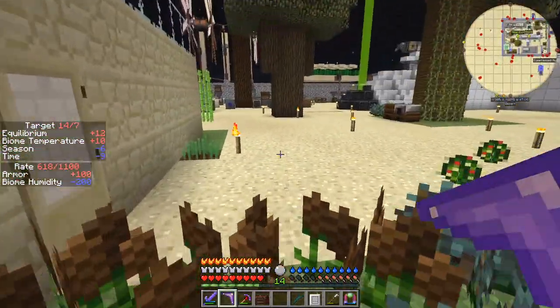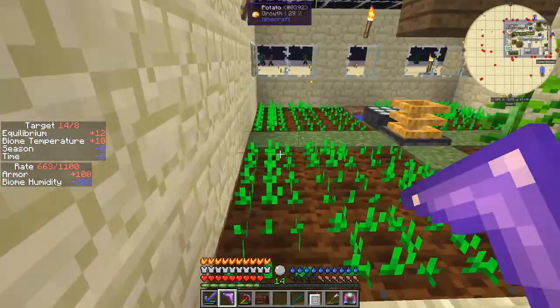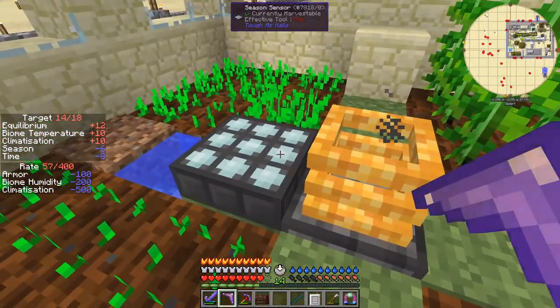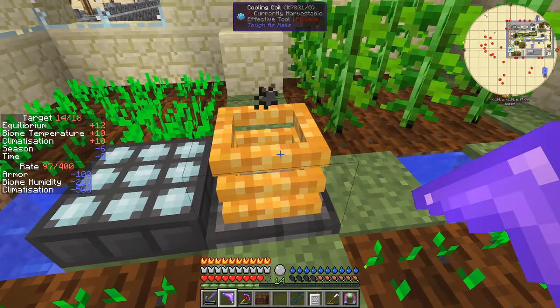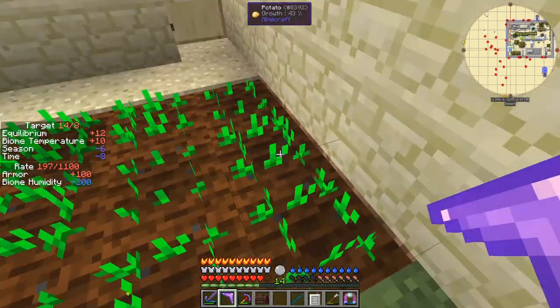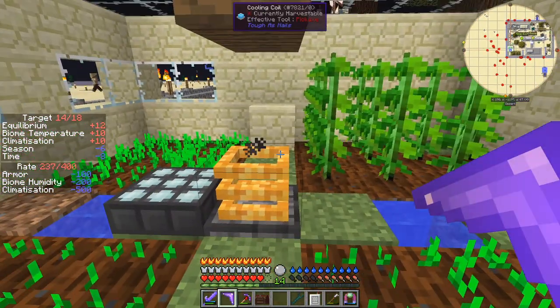Now it is winter, as you can see — this is the winter colour. Now if you look up here, the climatisation has just gone off. Did you notice that? Climatisation just went off, and now it's back on again. That's probably okay.